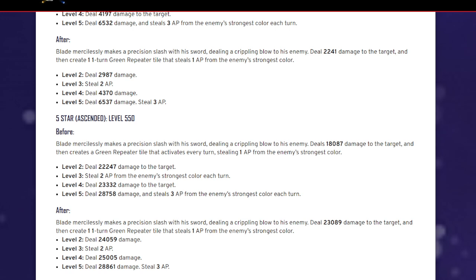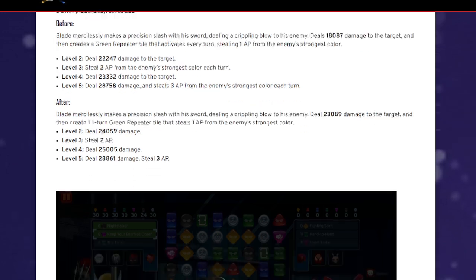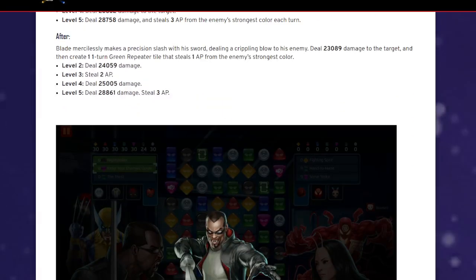They didn't give us the 550 — that's crazy. It deals 28,000 damage and you're stealing three AP. In five-star land he's going to be kind of insane. I think I have him ascended; I'm gonna have to try that again. The damage is okay seeing as how he steals AP every turn, so yeah — that's the annoying part, not even the damage, just stealing three AP every single turn. GGs.